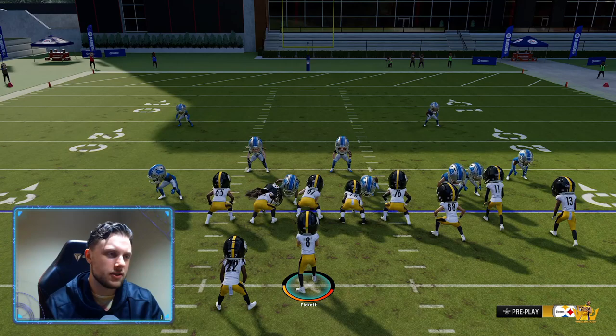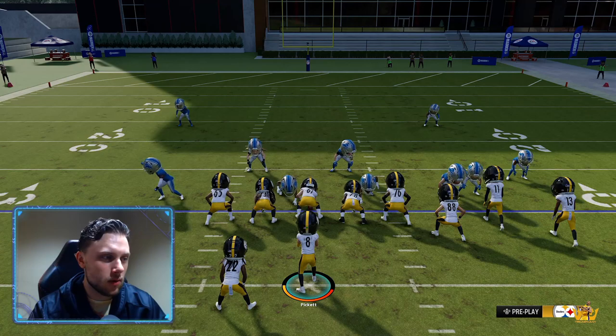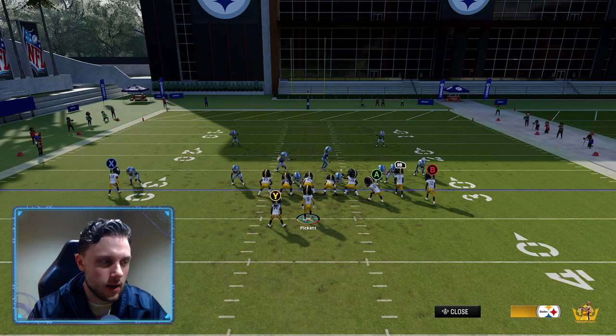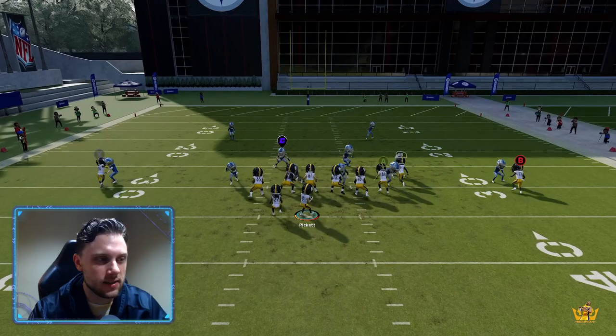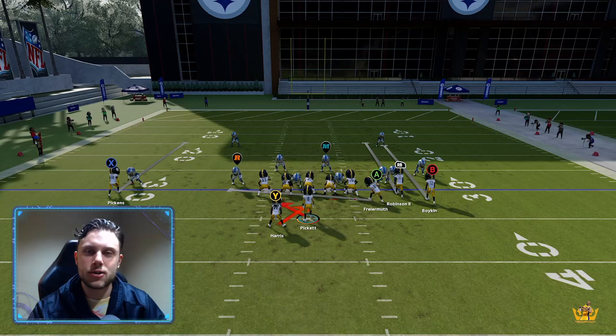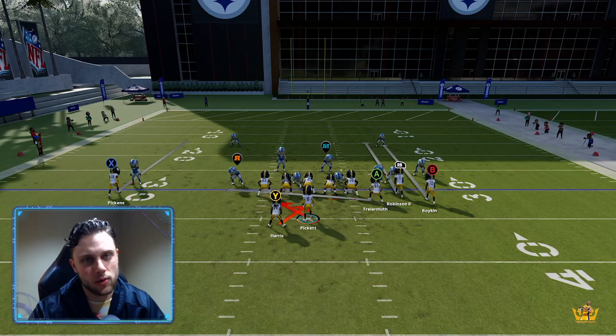Lots of things you can do against Cover 2 Man, especially a stock Cover 2 Man. The safeties split and then you just hit it right up the middle or on a low route because those deep zones are backing it up. You could also probably hit a corner route to work intermediate on the sidelines. The corner route's not open, but that backside in route is, and you have the backside end coming in anyway. It's basically just making sure that you're occupying the user with certain routes and then hitting them with a man-beating route like a zig or a slant.